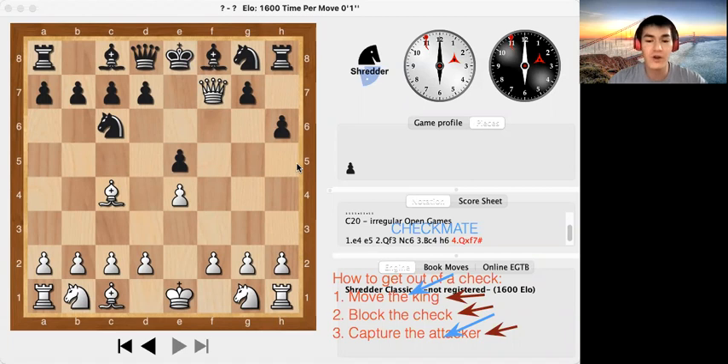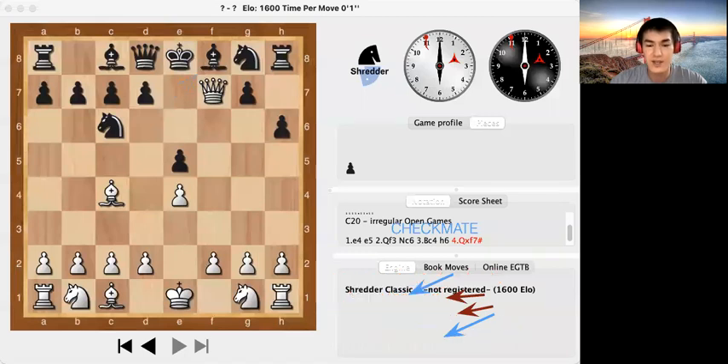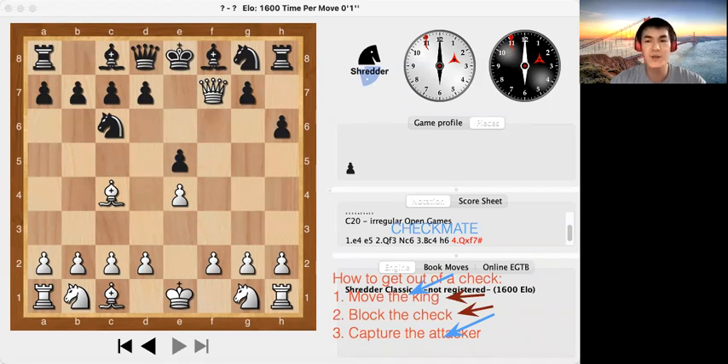They can also try to block the check, but when the queen is doing a check right next to the king, you cannot put a piece in between — there's not enough space. So this is actually a checkmate, and this is what we call the Scholar's Mate, which we will cover towards the end of this summer semester. To determine if a check is a checkmate, we look at these three things: if the king cannot get out by any of them, it is a checkmate.